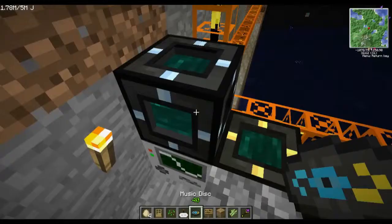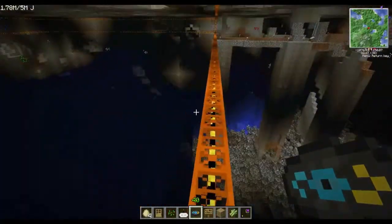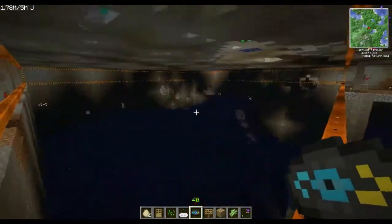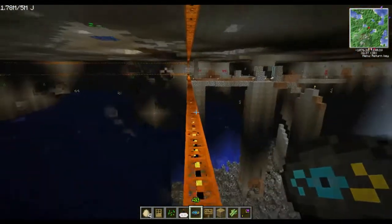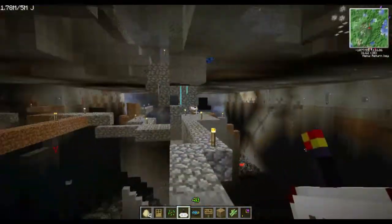Here's the Tesseract sending items up to the sorting wall and receiving power into my quarry right here. That's that right there. Just been quarrying all of this out — pretty impressive, pretty awesome.